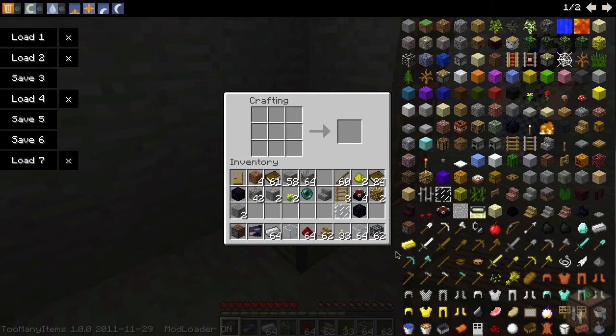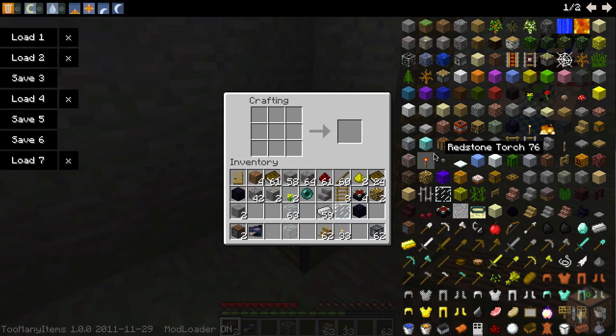That is all you need. Open up your crafting bench and to create the cameras, take the iron and put it like that — it tries to make an iron helmet shape. Take one piece of glass and put it in the middle, and put your redstone like that. That will create a camera.